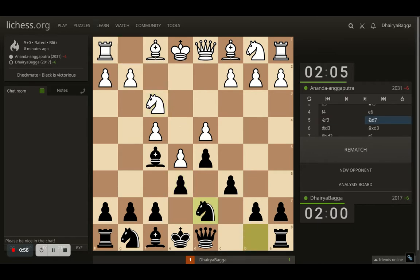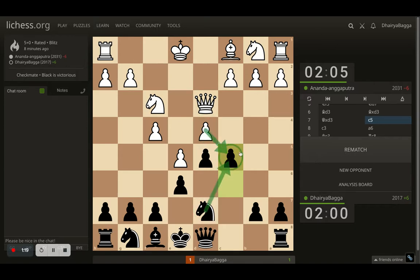Opponent goes with knight to f3, I go with knight to d7. Opponent plays bishop d3, trying to offer a bishop exchange, and I'm happy to do so because the light-square bishop is my weakness and opponent's strong bishop is the light square. So I take it. Opponent takes back with the queen, and now I go for c5 — an interesting choice. Opponent can take and allow me to take with the knight, attacking the queen. I can also take with the bishop, and if the opponent is castled, that comes with a check as well.